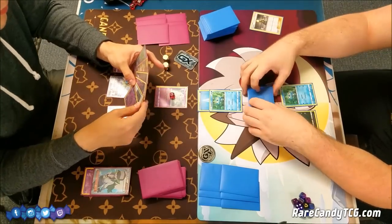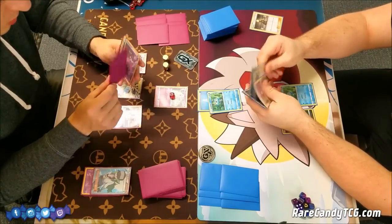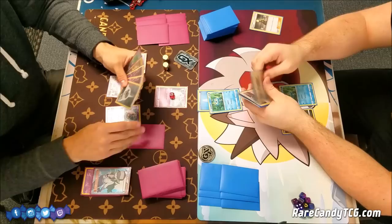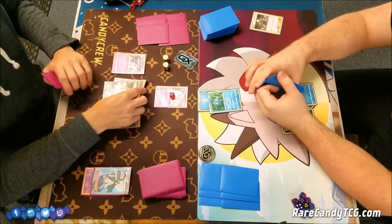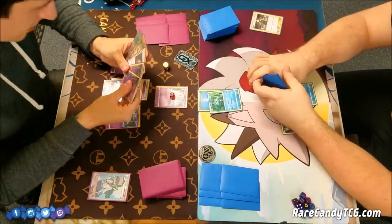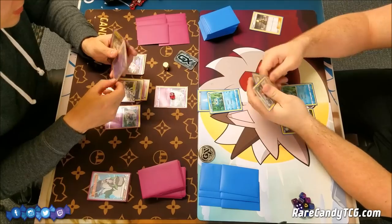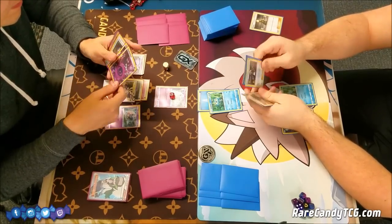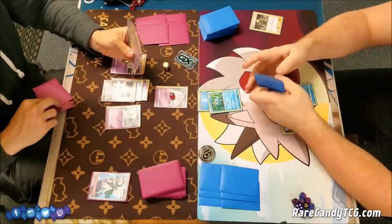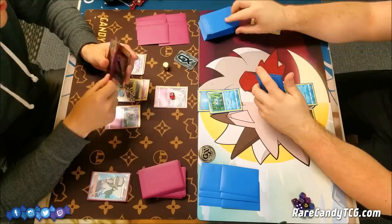The game is still early and still anyone's game at this point. I actually would have had a decent hand had I had a Float Stone. I can get down a Metal Energy at the very least on this Ultra Necrozma. I do have Mystery Treasure — I could play it and get another Malamar — but I really don't have a way to draw cards next turn, so I'd rather save the Mystery Treasure in case I need to grab a Lele to find a real draw supporter. At least I do have some energy on this Ultra Necrozma, so next turn I'm threatening a knockout.